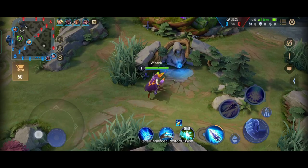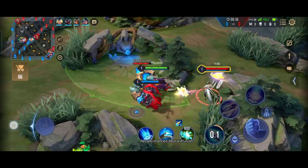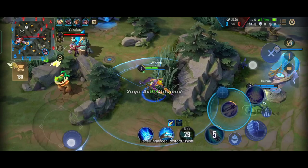Here you can see that Aurum tries to invade. This is something that Aurum players and many other heroes can do — invade the enemy jungle to try to slow down the enemy jungler. What basically happens here is their jungler, Murad, is taking his buff easily while Aurum and Florentino try to invade me and slow me down.